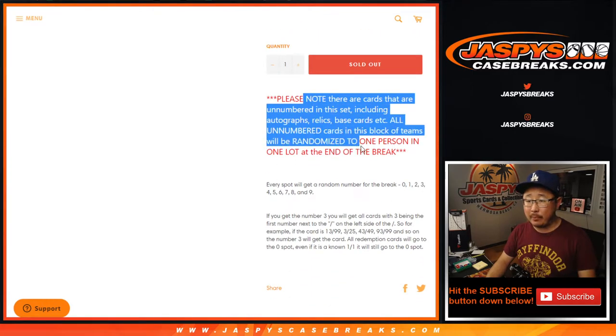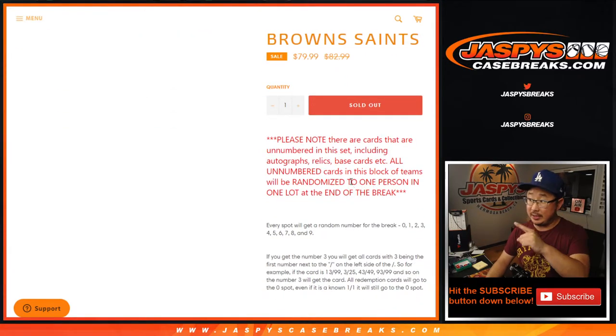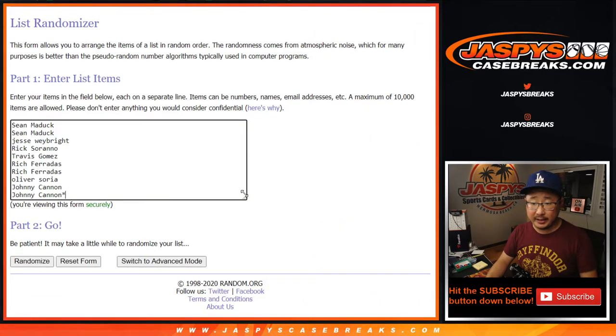There are non-numbered cards in this set. So any non-numbered cards, including autographs, that we find here will be randomized as one lot to one person in this particular number block, and you know how this works by now. Big thanks to these folks for getting into it.